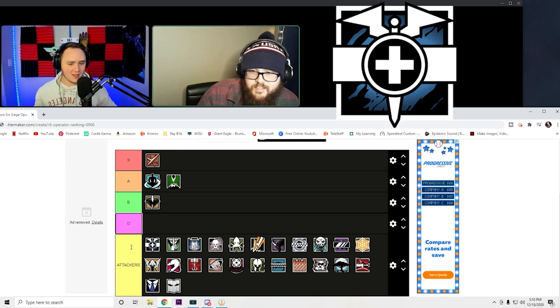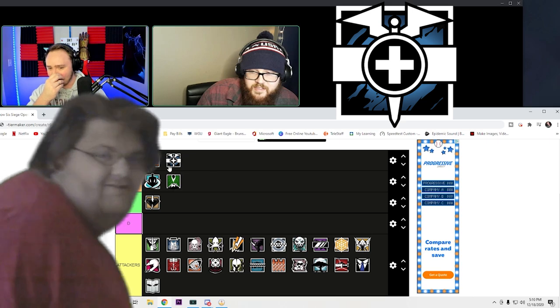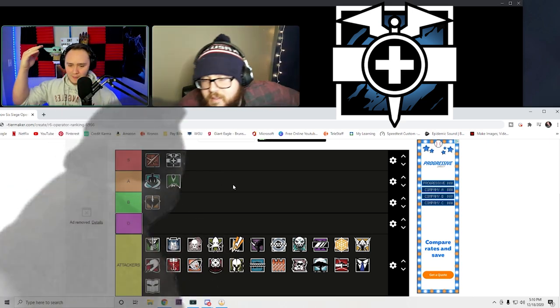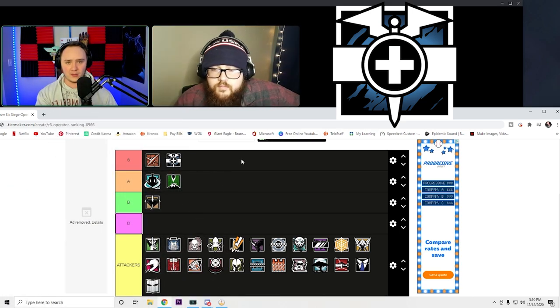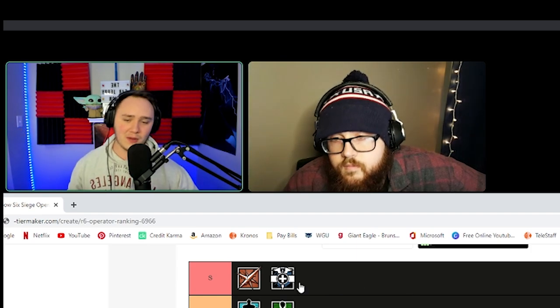Doc — I'm just gonna say Doc is one of my favorite operator icons. S tier, S tier. New players know exactly what that is. I'm a paramedic in real life, I like medical stuff, and it's just so cool. It tells you exactly what the operator does. S tier, agreed.